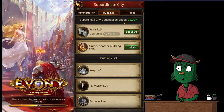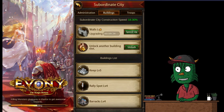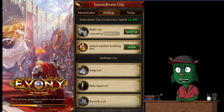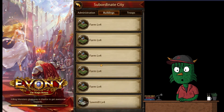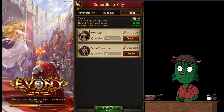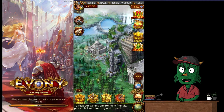If you click on buildings, it shows the construction speed and what is currently building. The subordinate city goes through the same process as our main city — building a keep, then a wall, then resources and training areas. You can see the list: rally spot, then barracks, in order. If you go to troops, we are making troops — this first round will make 4,100 troops and we've made 135 so far. You can instantly train them, but we don't spend gems on that.